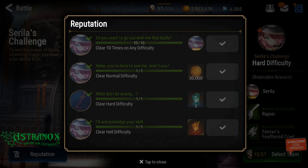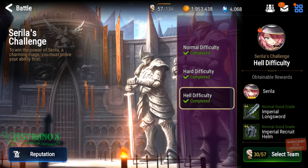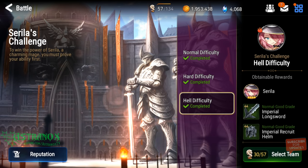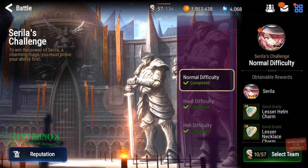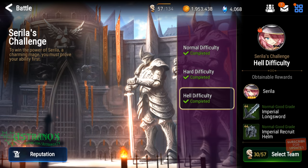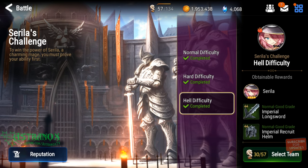The reputation I've already done. Clear hard and you get three silver transmit stones, and hell difficulty — clear it once and you get a gold transmit stone, which is really nice. So you get one copy from the reputation, so you only need to farm seven copies if you want to triple S her memory imprint. The energy cost is 10 for normal, 15 for hard, and 30 for hell.